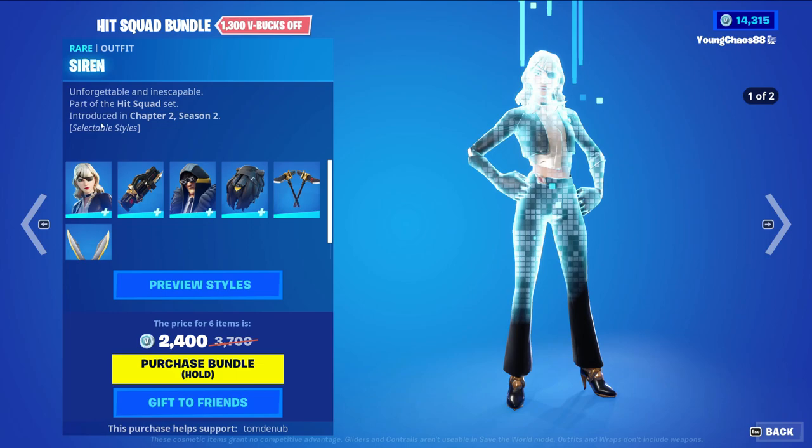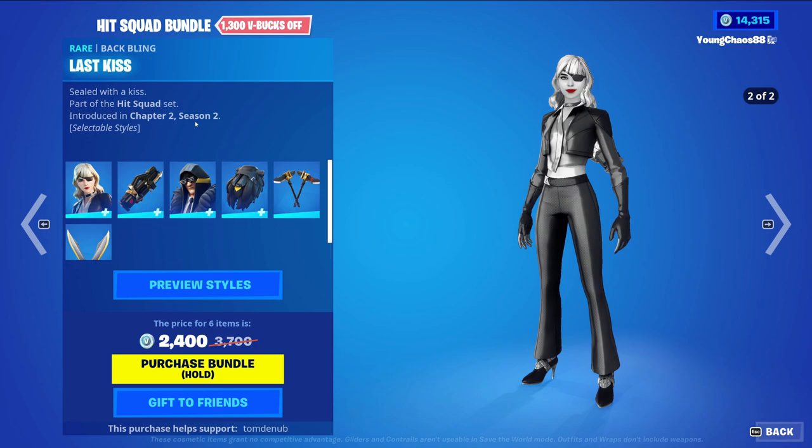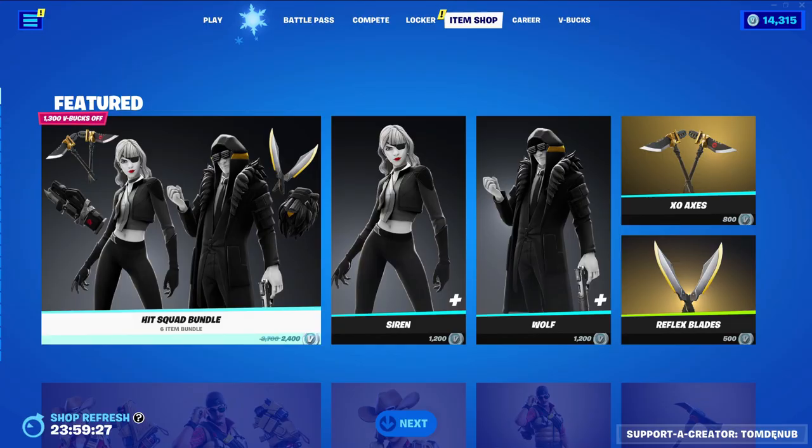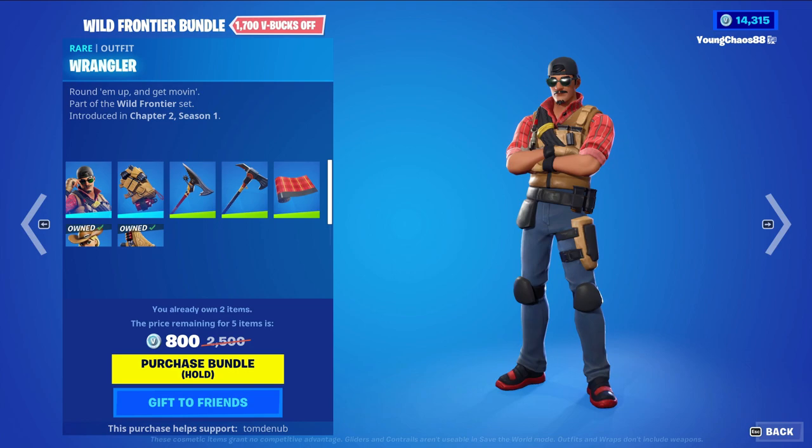It looks like a pretty short item shop. Starting at the top we have the Hit Squad Bundle returning — 2400 V-Bucks for six items. We have Siren with the backbling Glass Kiss, a rare skin at 1200 V-Bucks, a very popular skin with a secondary Noire style. We have Wolf with the Pup Pack, another rare skin at 1200 V-Bucks with a secondary comic book style. Then we have Exo Axis harvesting tool at 800 V-Bucks and Reflex Blades harvesting tool at 500 V-Bucks, and you can buy everything else separate.